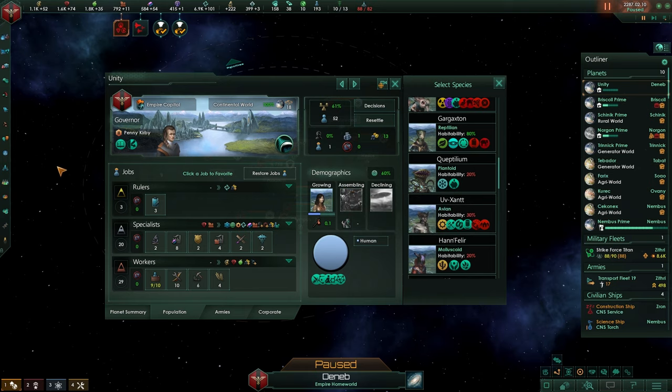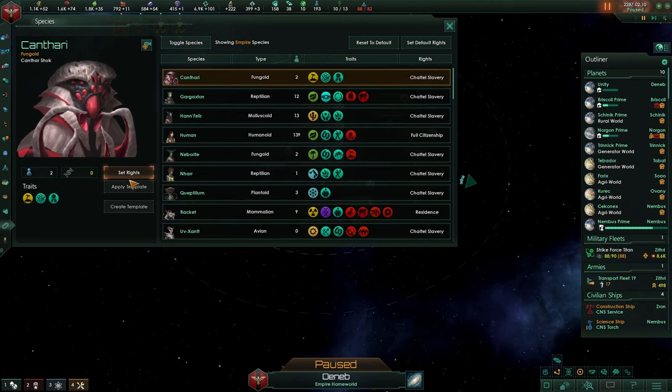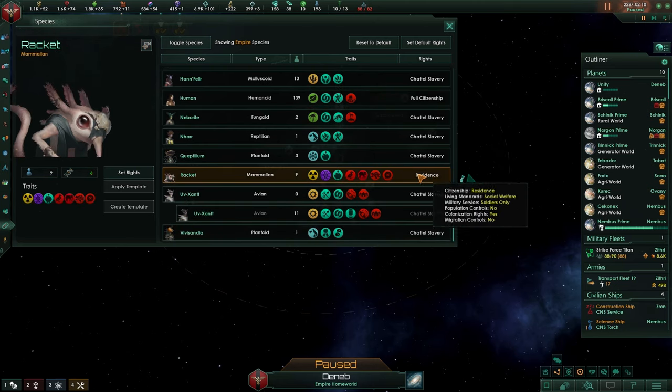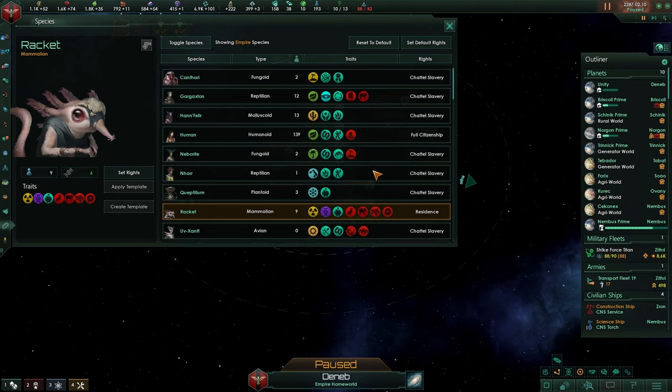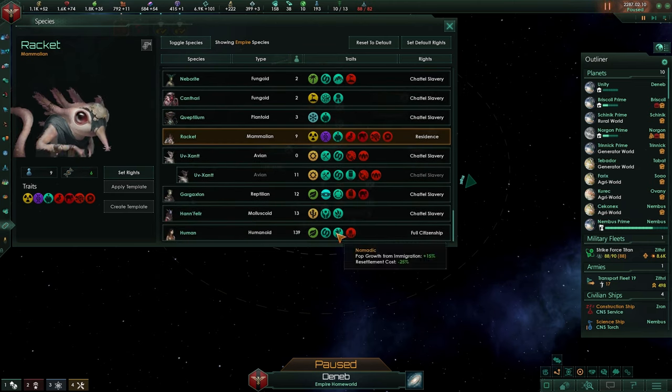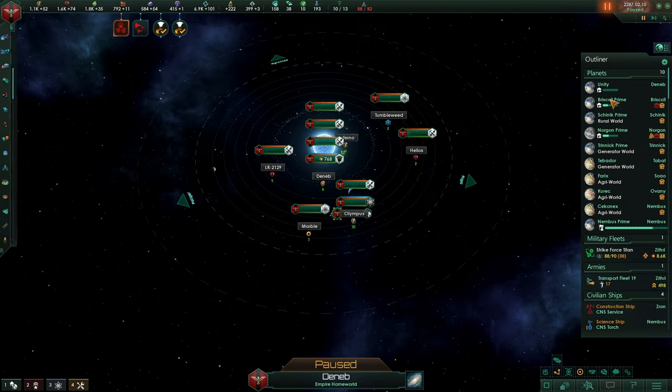Assembling robots: once you are able, if you are a machine empire or you unlocked robots from technology, you can actually build them over here. They will get into your species tab — it's the same as going into species when you are creating a new template, the same for robots. As soon as we get into gene tailoring, we're definitely going to be exploring some of these species, perhaps making sure that these residents will have a lot less negative. We have six points remaining — we can take a lot out of this. Maybe make them fast growers. Population growth speed negative 10 — and with our humans, population growth from immigration plus 15%, so everything will just add up.